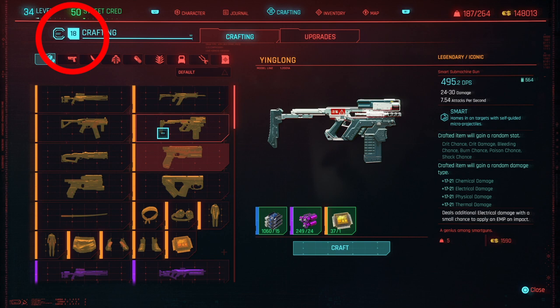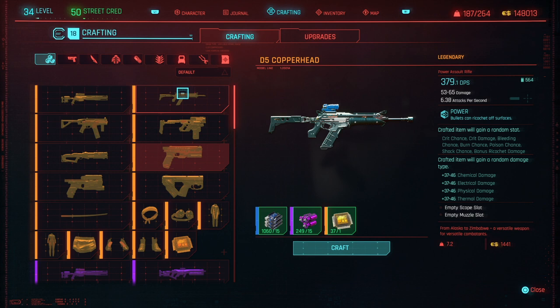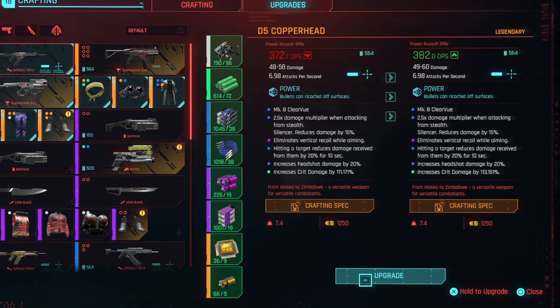You're gonna need your crafting skill progression to be at 18 to get the most out of this build, because you get the Yinglong smart rifle. At the same time with crafting at 18 you'll also get a legendary D5 Copperhead, because once you reach 18 on crafting skill progression you actually get free blueprints to craft your own legendary weapons. And because you'll be so good at crafting, make sure to upgrade your guns every time you level up.